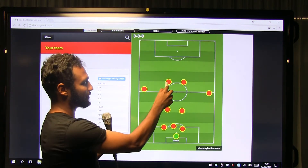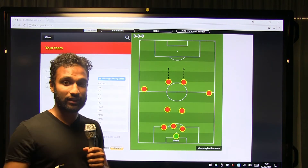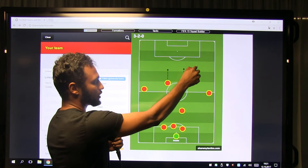The creative number 10s — Kevin De Bruyne or David Silva are good examples. They have limited defensive responsibility, thanks to these two guys, and they have the freedom to go wide, drift into these channels, cause some damage, and turn with the ball.